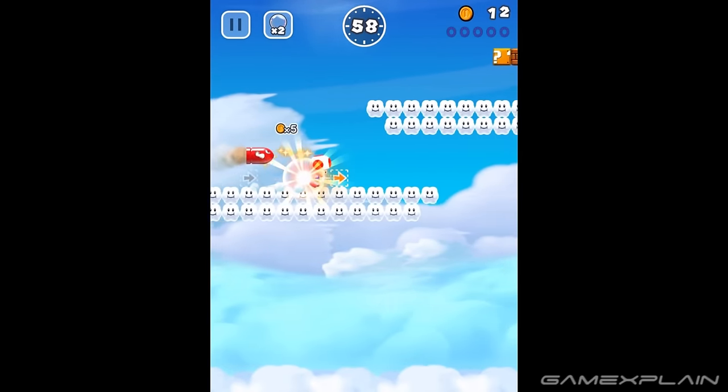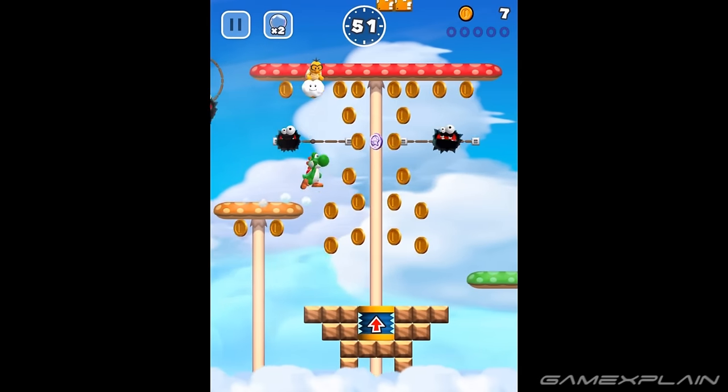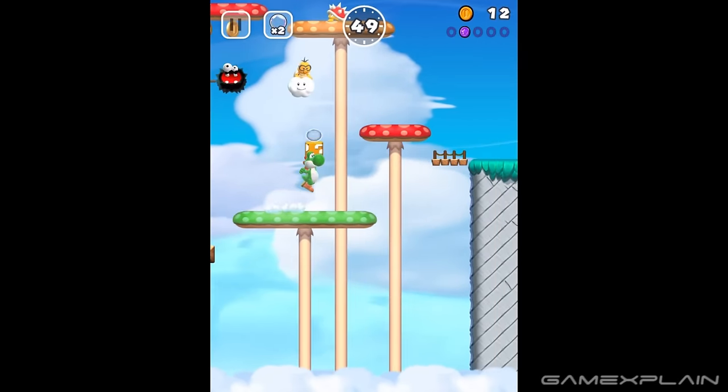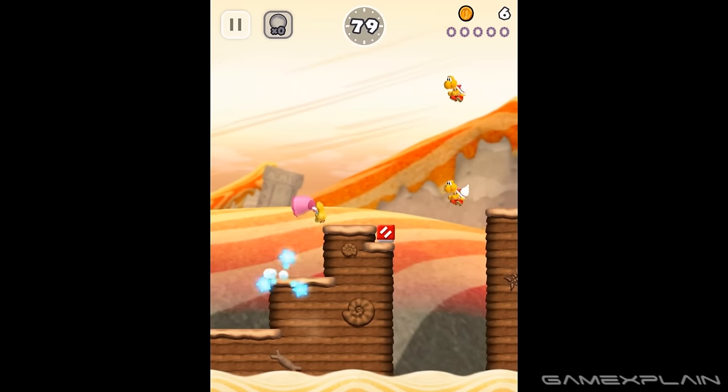Super Toad Run has arrived. Wait, Super Peach Run. No, no, no. Super Yoshi Run. Man, it's like a party in here. After all, there are five other characters that you can play as besides Mario, and we're here to help you unlock each one.